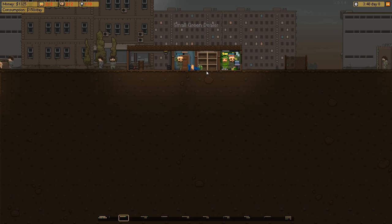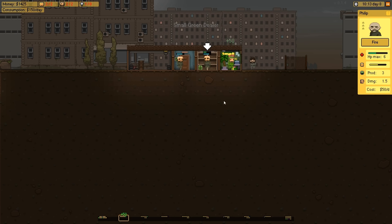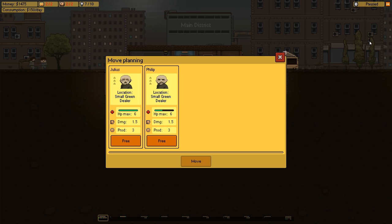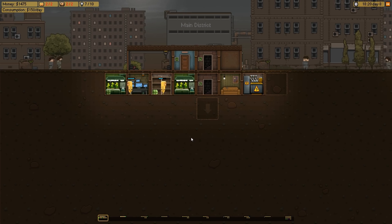As time goes on, these guys will actually level up the more fights they're involved in. If we click on this guy you can see he's taking a bit of damage, so let's move them back for some recuperation. Might as well move them both back so they're nice and relaxed.